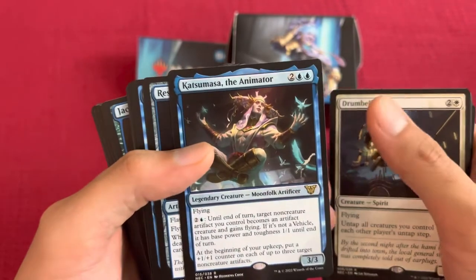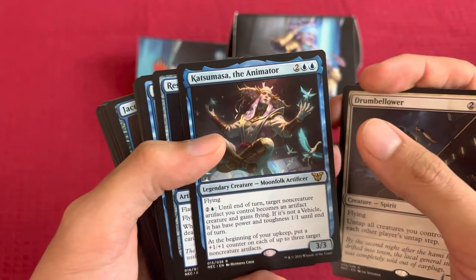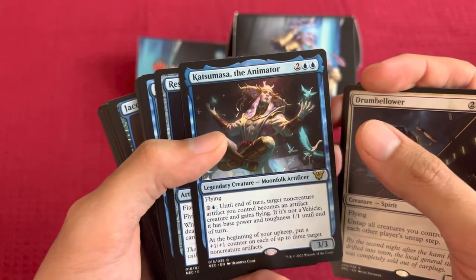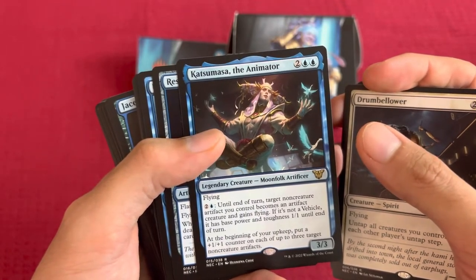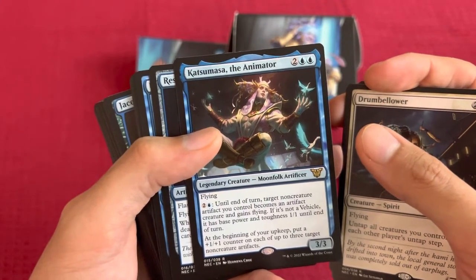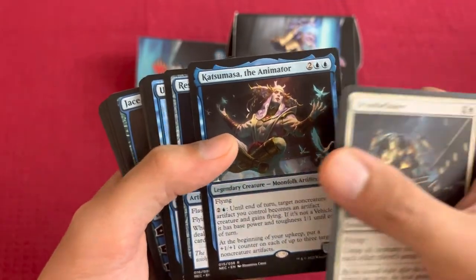The other alternate commander, Katsumasa the Animator, for 4. Flying. Pay 2 and a blue: until end of turn, target non-creature artifact you control becomes an artifact creature and gains flying. If it's not a vehicle, it has base power and toughness 1/1 until end of turn. At the beginning of your upkeep, put a +1/+1 counter on each of up to 3 target non-artifact creatures.